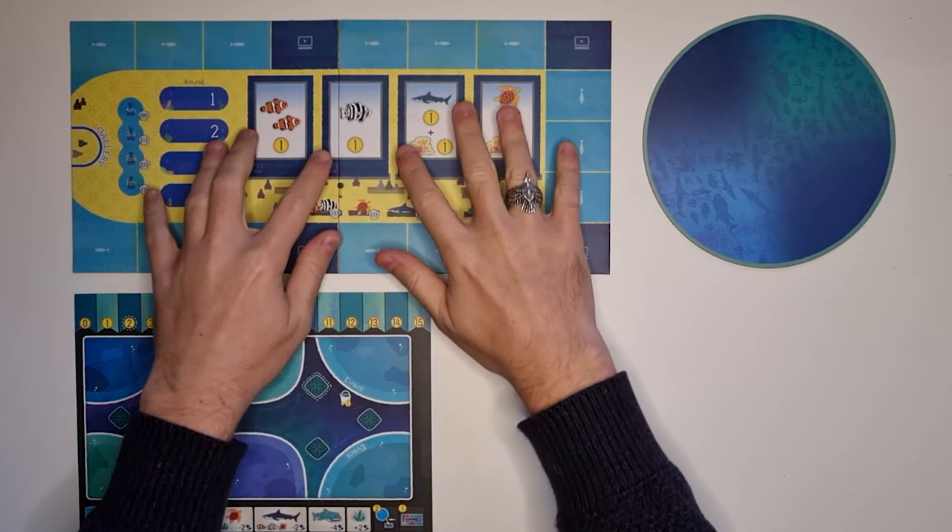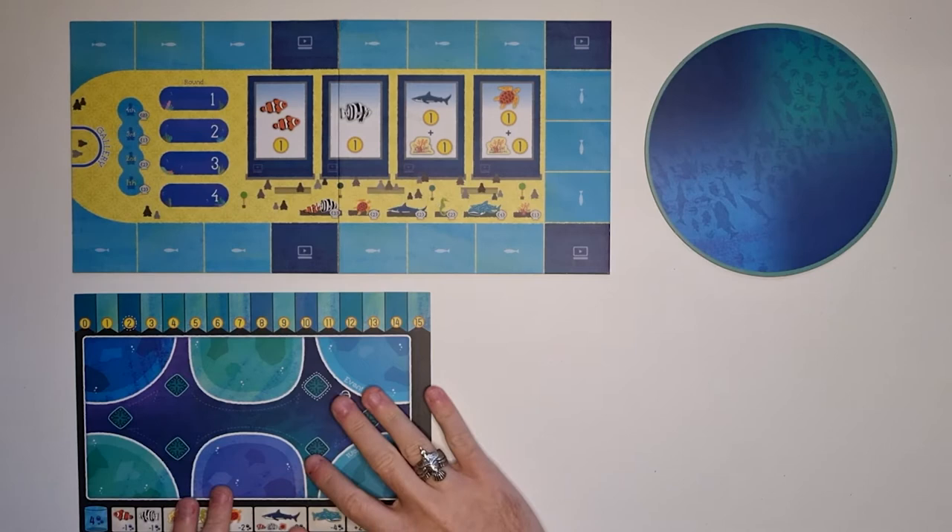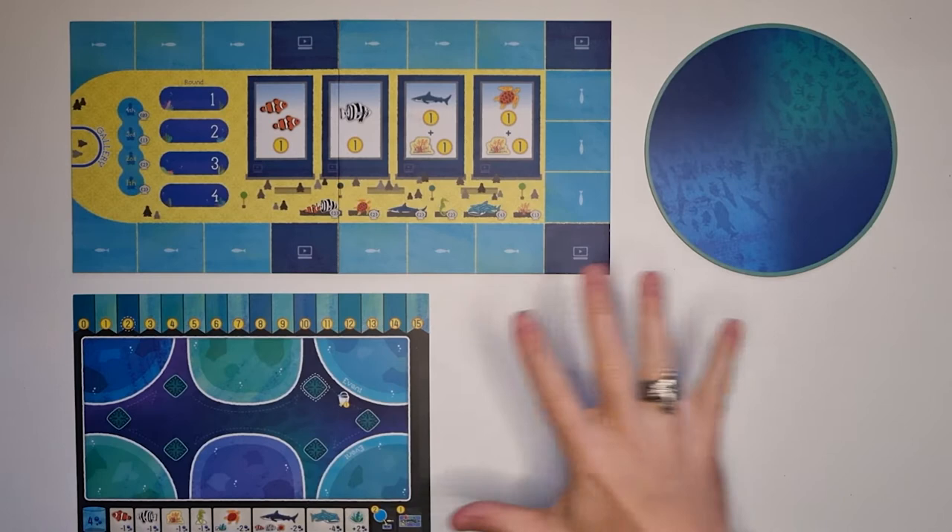As you can see I've got the main game board here, I've got the ocean board over here, and I've got a player board here. Each player gets one but I've only put one in front for organization's sake because room on the table is limited.